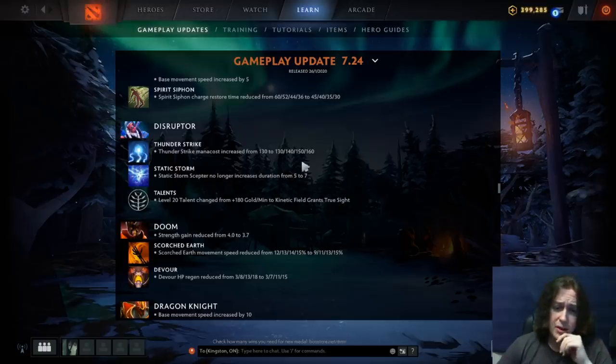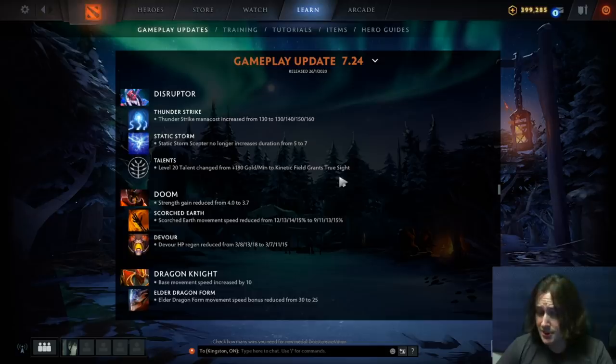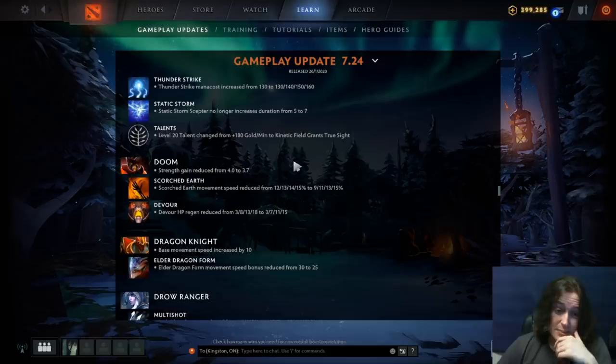Disruptor: Thunderstrike mana cost increased — this hero is incredibly strong right now. Static Storm scepter no longer gives two seconds extra duration. The level 20 talent is no longer GPM, it's now kinetic field grants true sight. That's really cool — at level 20 you should have Aghanim's already, so the GPM talent wasn't great, but true sight on kinetic field is pretty cool.